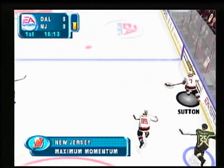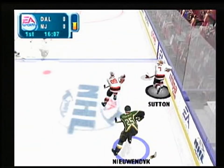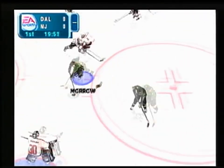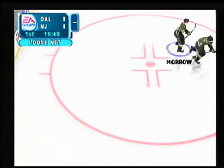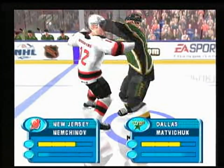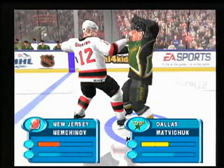EA Sports NHL 2001 features all the official NHL teams and players — all 30 of the National Hockey League teams and 20 of the world's best international teams. The game modes include quick game, season play, playoffs, and tournament, each offering realistic, fast-paced gameplay.